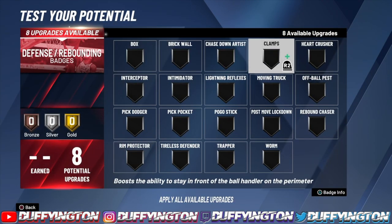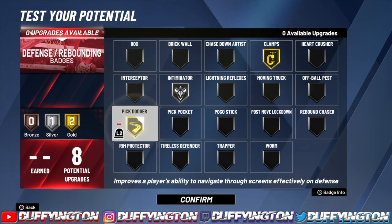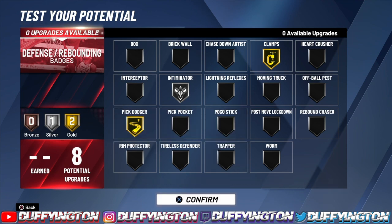We got eight defensive badges — that's all good, Gucci. Rock with clamps, intimidator on silver, pick dodger on gold. You need pick dodger — I know it might not work perfectly this year but gold pick dodger is better than no pick dodger. That's definitely what I'd rock with on defense.